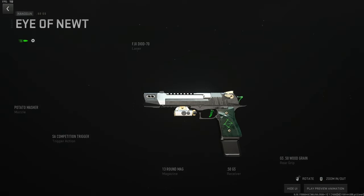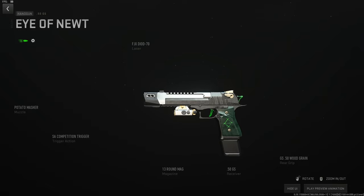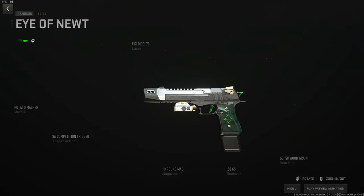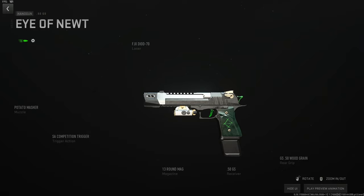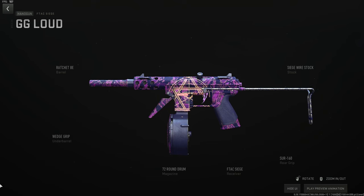The Deagle similarly: Potato Masher muzzle, FJX Diode-70 laser for stability, ADS, and sprint-to-fire, competition trigger for more stability and fire rate, wood grain grip for fast draw, and 13-round mag as the largest. Deagles just aren't very good in DMZ — they're excellent in multiplayer but I wouldn't use them here. They're here if you want them.